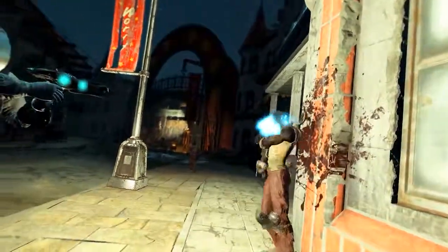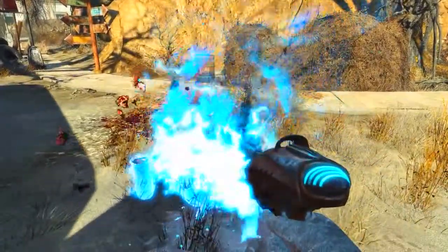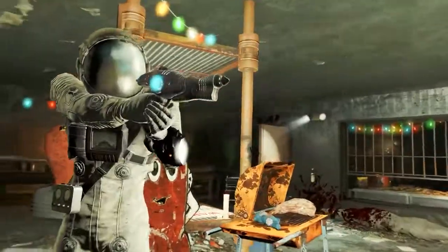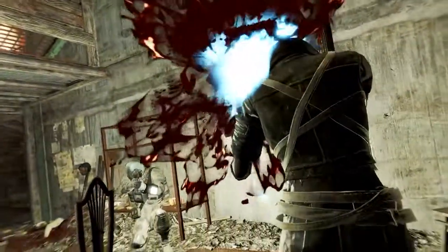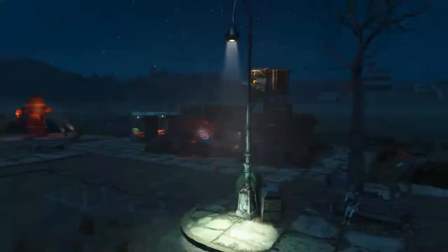Welcome back ladies and gentlemen to Fallout 4's DLC Nuka World. My name's Camel and this video is going to be a walkthrough guide in which I will show us how to acquire the unique alien blaster known as Hub's Alien Blaster. And of course to acquire this weapon you will need the Nuka World DLC installed.